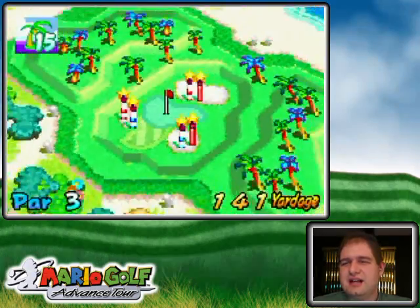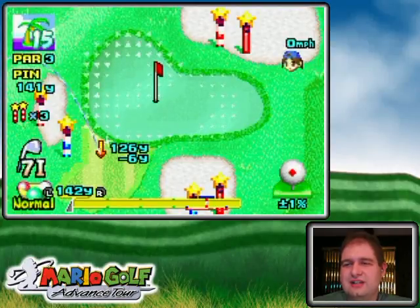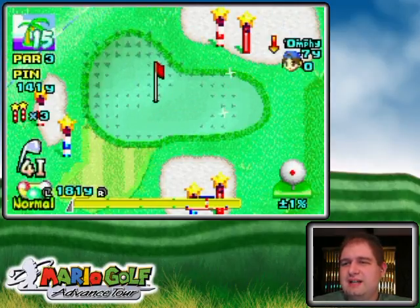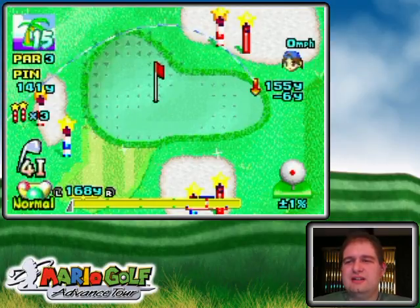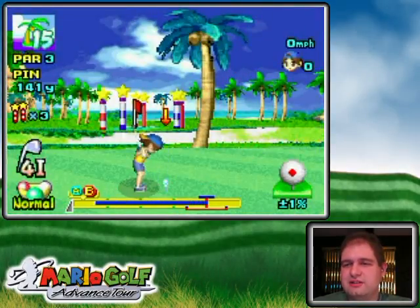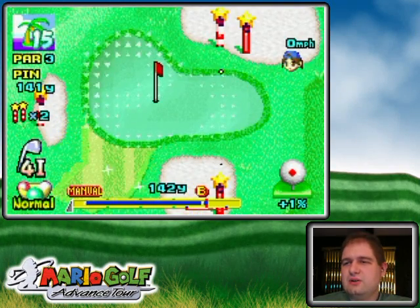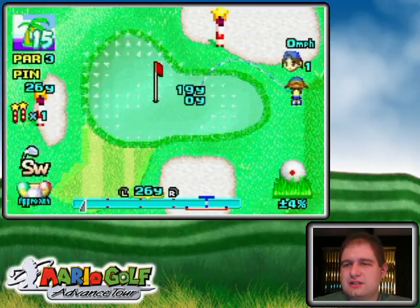Oh geez, this one's a tricky one. I forgot how to do this one offhand. I think what I need to do is hit past the green to get through two of the gates, hit back onto the green into the other gates, and then make a long putt back. I'll just let it flow off — the whole line I could actually putt through if I wanted.